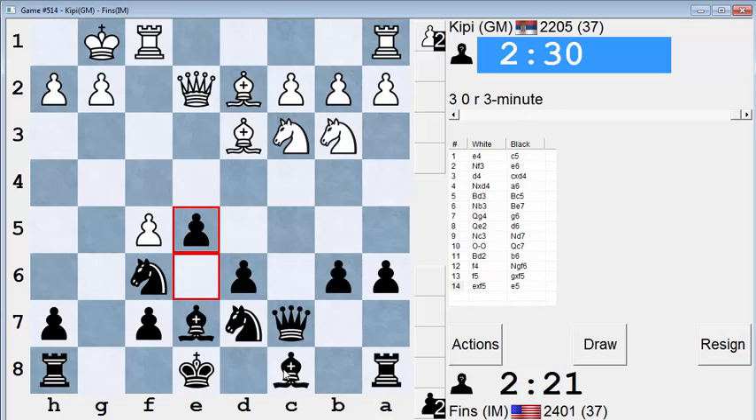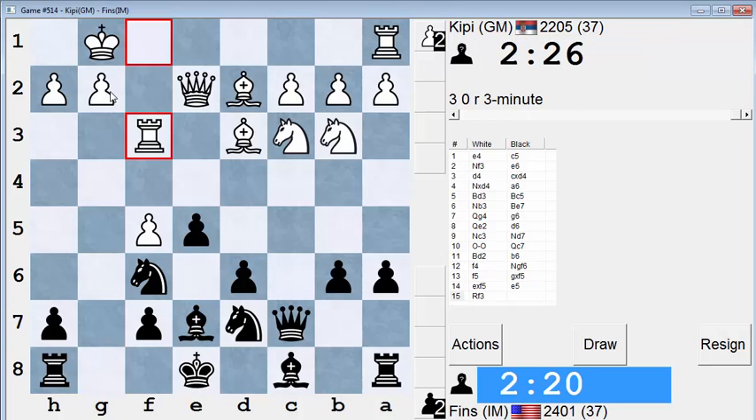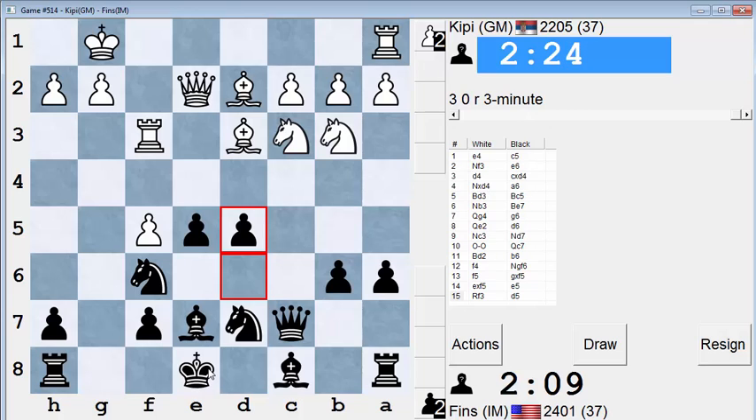If it goes according to plan I'll put my bishop on b7 and my rook on g8 and have pressure against g2. He might be trying to beat me to the punch with that. I can play d5 here — that's annoying for him. Let's do that. Pawn roller in the center.